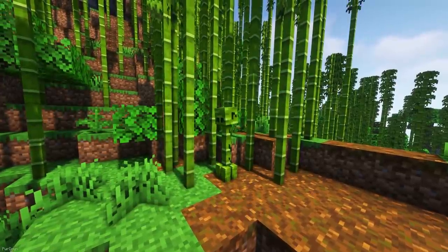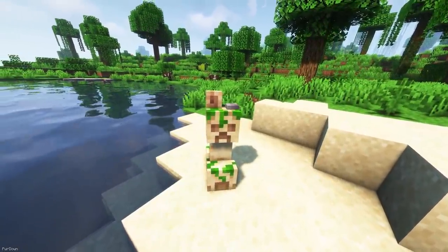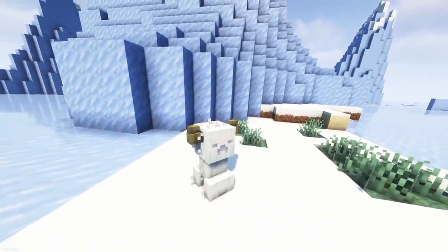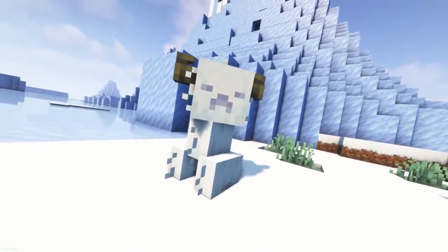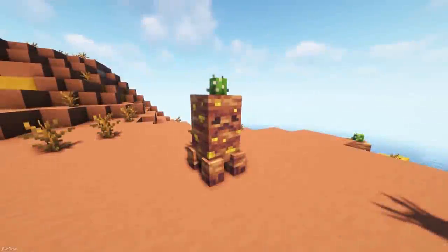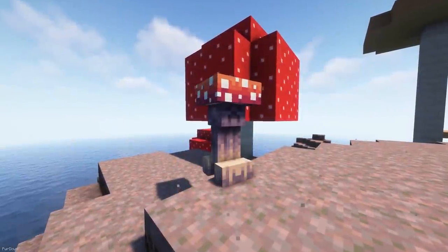Creeper Overhaul is also available for Fabric. It adds some biome-specific Creepers to Minecraft, such as the Bamboo, Cave, Mushroom, Jungle and Swamp Creeper. Although, there's around 15 different Creepers in total to find. They feature all new models, instead of just being texture overhauls, so they're a nice addition to the game.